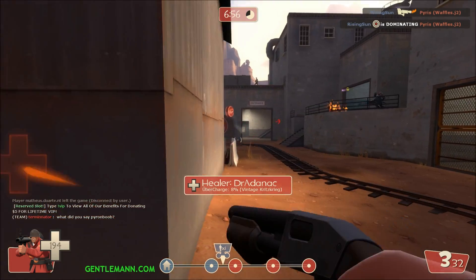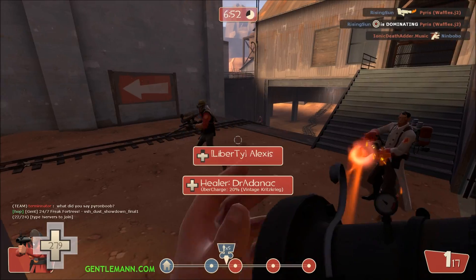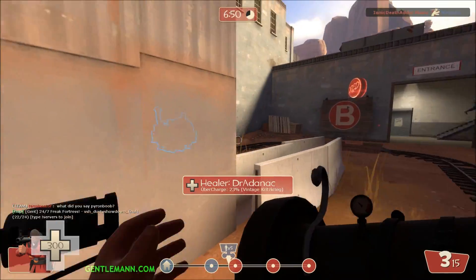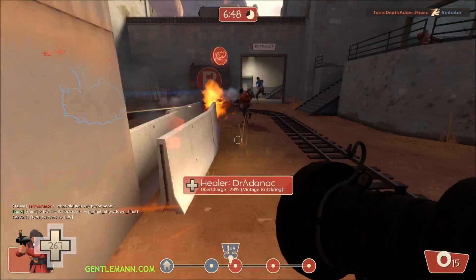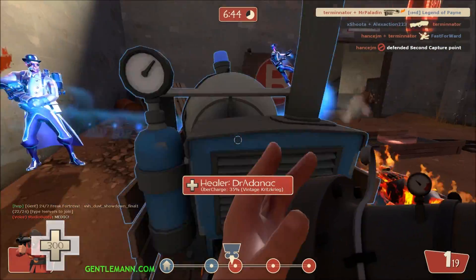I don't like carrying the buff banner or some of the others like the concheror, because when you're up close and personal or it's a really long distance shot, the 5% spread isn't going to help you out.